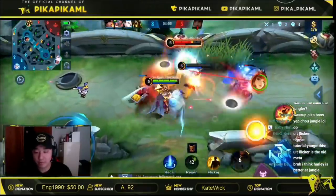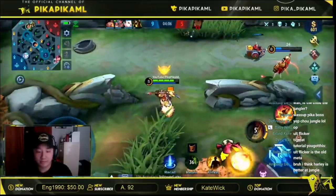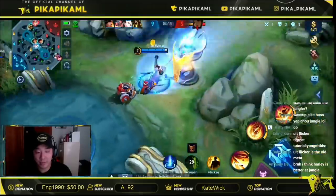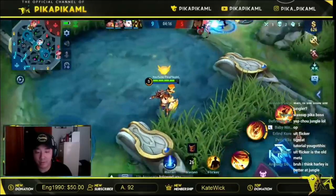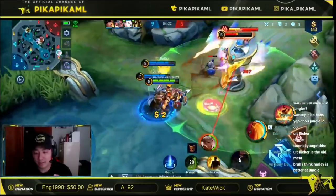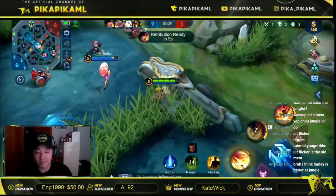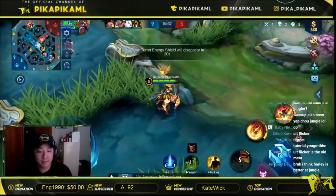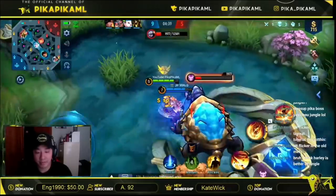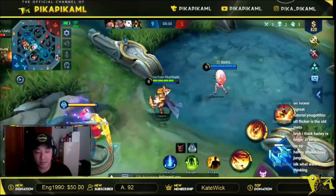I'm going to save the Uranus — I saved him, he went back in. Turtle is coming up in 14 seconds, I'm gonna rotate back to mid. You don't need to push wave with your team — give them vision because you don't know where enemies are. We didn't know where Chou was, so he could pull some crazy stunt. It's always important to get vision and be ready to peel for your team. That's exactly what happened — he got scared and backed out.